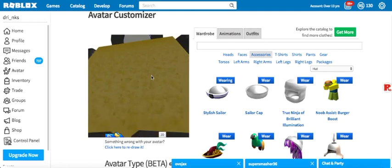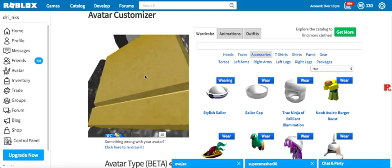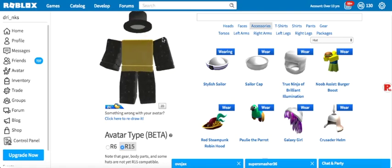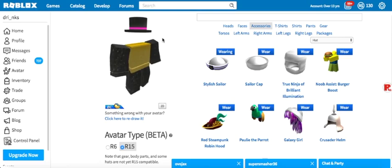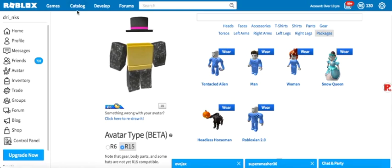So you can fill it in — if you have a headless head, people will see that, which would be pretty cool. But not a lot of people have the headless head. It only comes out once a year for a month at Halloween, at 31k — it's the headless horseman package.